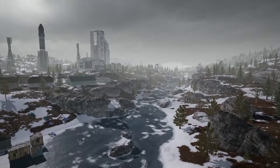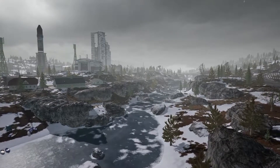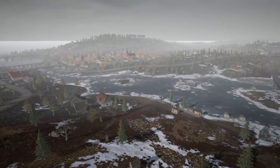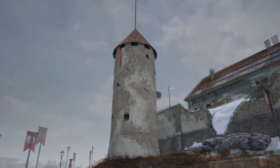During the Vikendi playtest, some of you thought we went a little too far with snow removal, so we've dropped a fresh coat in the northern parts of the island around the Ice River, while keeping the southern part of the island a little more clear. The weather patterns have also been updated to only choose between clear or snow.